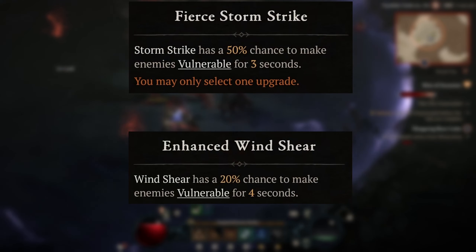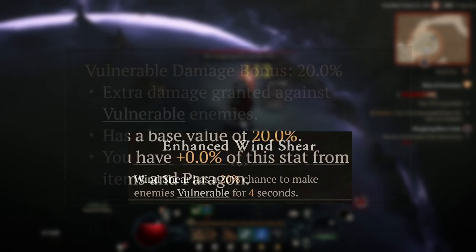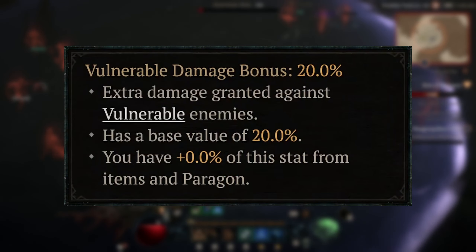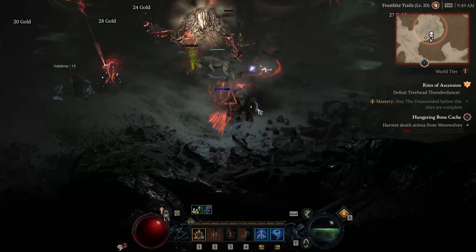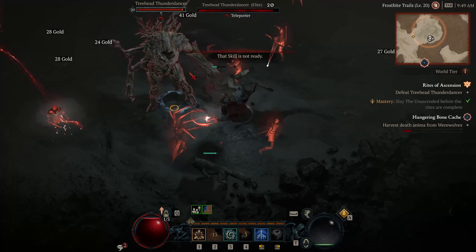Vulnerable is a status which can be applied to both enemies and players alike by way of specific skills and legendary aspects. It multiplies damage done by a percentage, which has a base of 20% but can be increased with item roles, legendary aspects, and passive skills. An enemy with a purple glow around the health bar is considered vulnerable, and if you are currently vulnerable, your health globe will have a crack in the center.